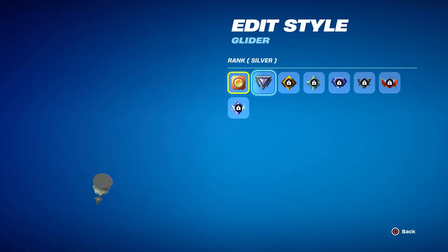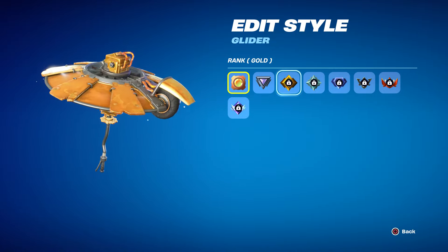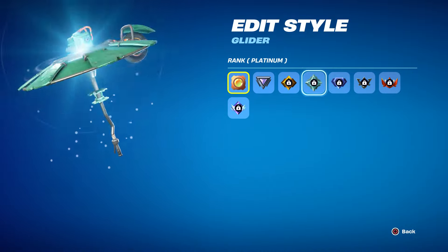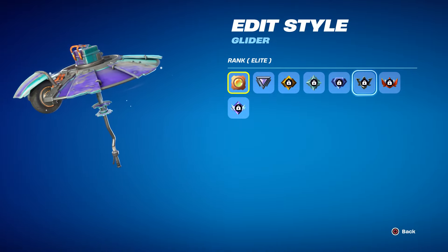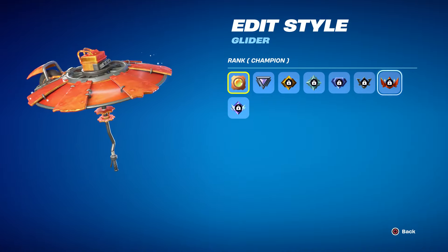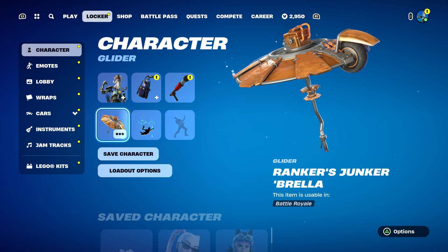Now let me show you how to unlock all of the styles. These are all the styles for rank: you get Silver, then Gold, then Platinum, then Diamond, then Elite, then Champion, and finally Unreal, which is the last one.